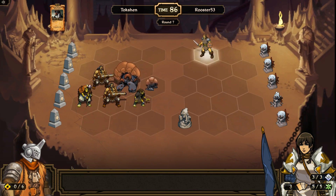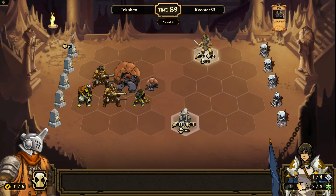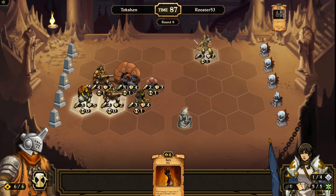A Bombard would be very nice right now, I'm just saying. I have about 5 creatures with ranged. My opponent played Heritage on this, so if it dies, my opponent draws 3 cards. Therefore, I don't want to kill it.